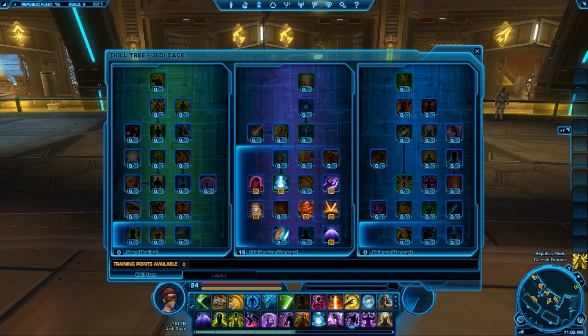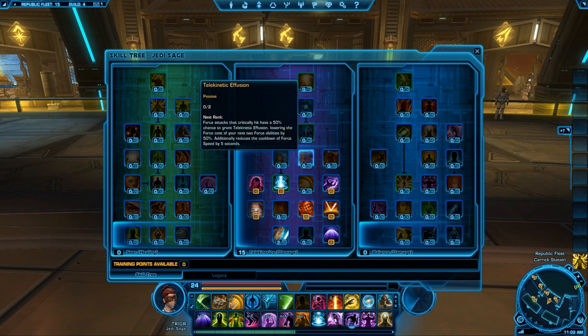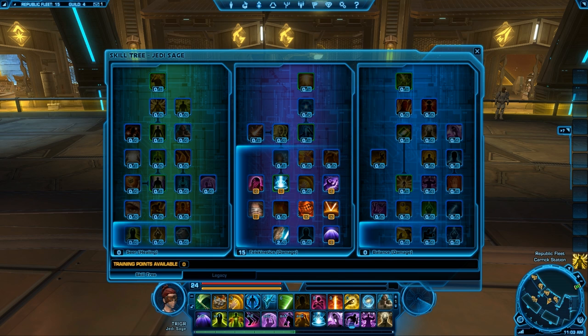Further up the tree, what I will be speccing into is telekinetic collapse. Basically, with two points, my force armor has a 100% chance to stun all enemies for three seconds after they break my shield, which is also good when you're trying to kite. I'll probably also get telekinetic infusion because force tanks have a 100% chance to reduce the force cost of your next two force abilities by 100% and reduce the cooldown of force speed by five seconds, giving me the ability to kite.